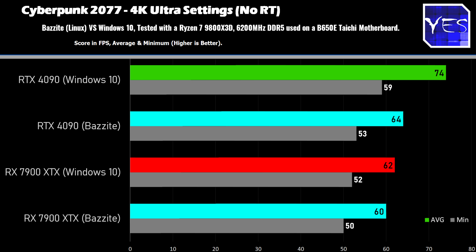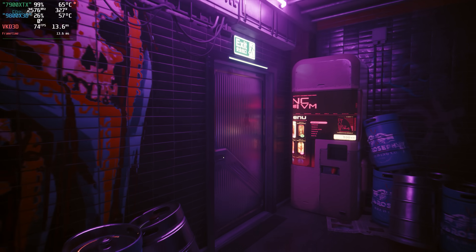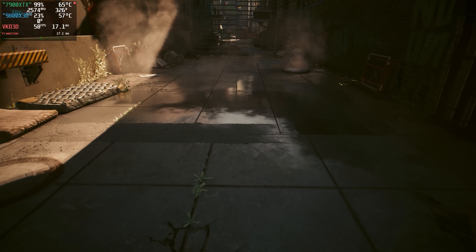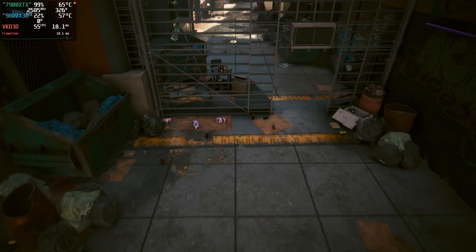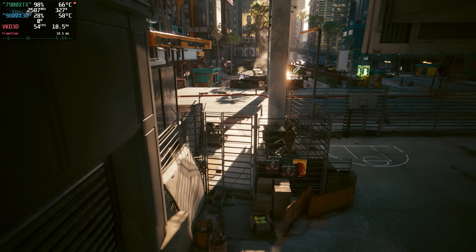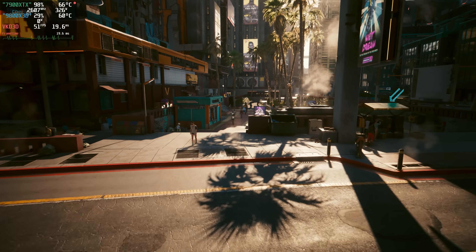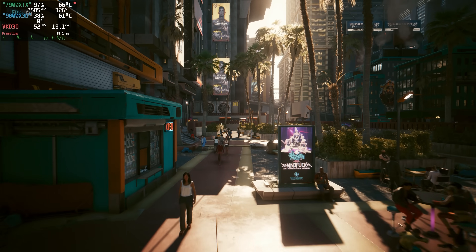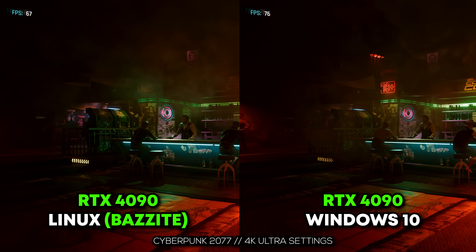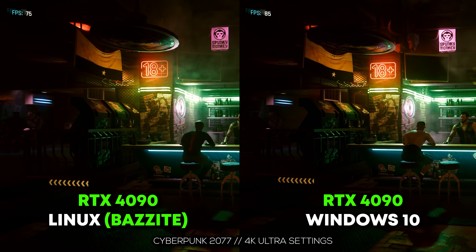Let's start with Cyberpunk 2077. On the AMD side, we got practically the same results — not a whole lot of difference. People may ask why I didn't have the Mango HUD display open when testing on Linux. I did get it working, but when I started recording and logging desktop numbers, I noticed a little bit of stuttering. So I decided to leave the results vanilla versus vanilla using the games' built-in benchmarks. That's when we got really good insight into how Linux performs.